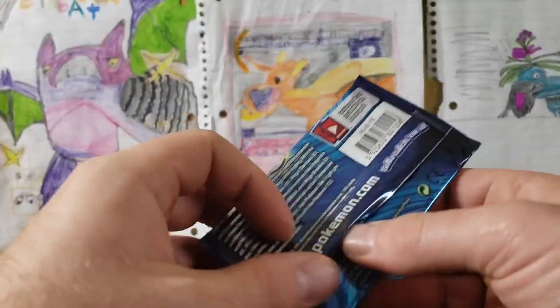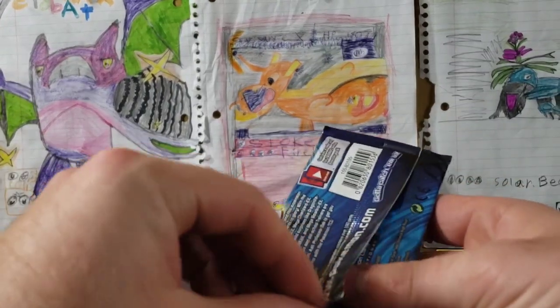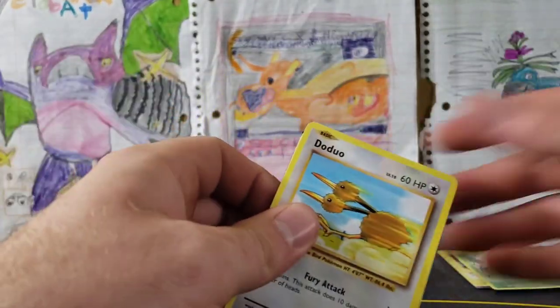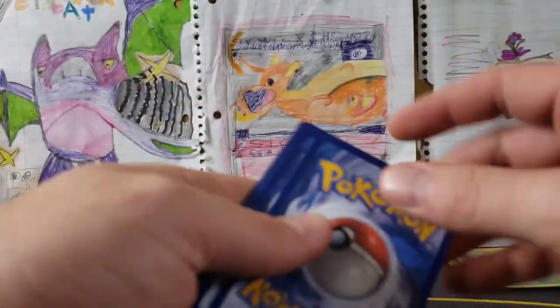That is our first textured card besides a Misty's something or other — I'll probably have it on screen. The dogs were going crazy; my neighbor was walking his dogs and my dogs went bonkers.